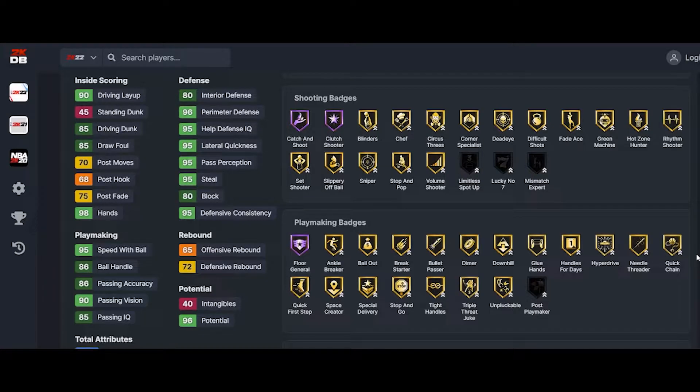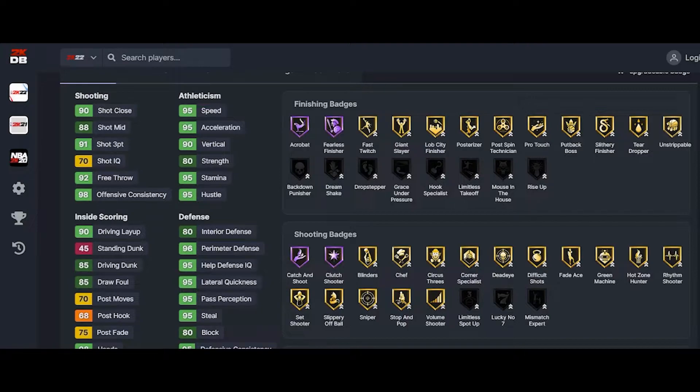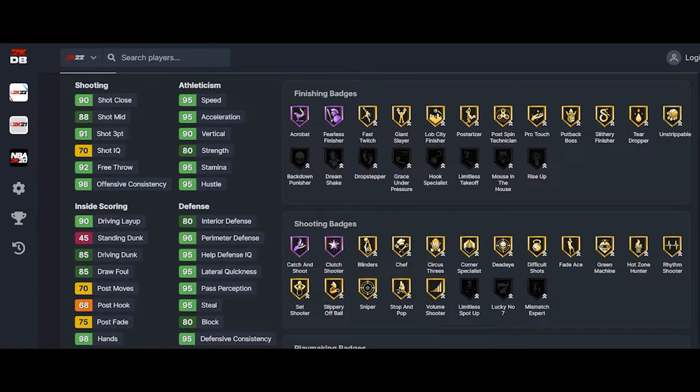His badges are so easy — I wish the rest of their badges were that easy. For shoe boosts, we're gonna give him Strength, Interior, Block, and Three-Pointer just so you can make sure he touches a 99 three-pointer on the court. And we're gonna give him Vertical.